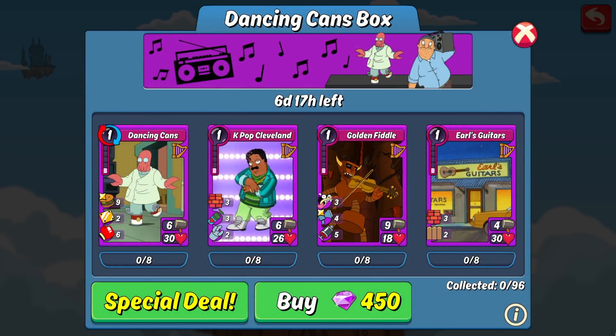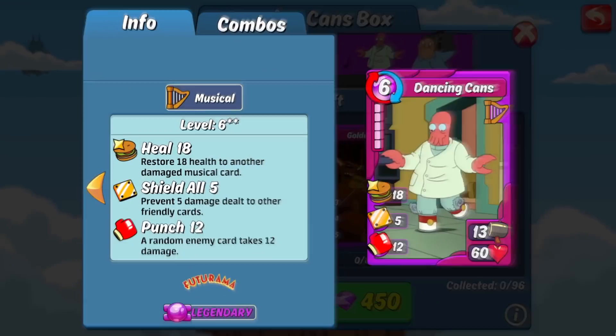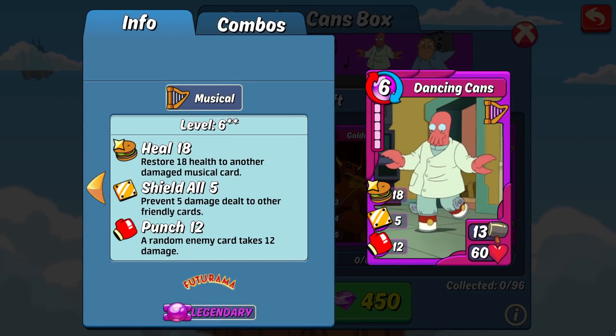This week we're gonna be taking a look at the Dancing Cans box in Animation Throwdown. The first card we're gonna be looking at, like always, is the legendary pre-combo card Dancing Cans. In my opinion, this legendary pre-combo is the best legendary pre-combo there is right now for music cards.